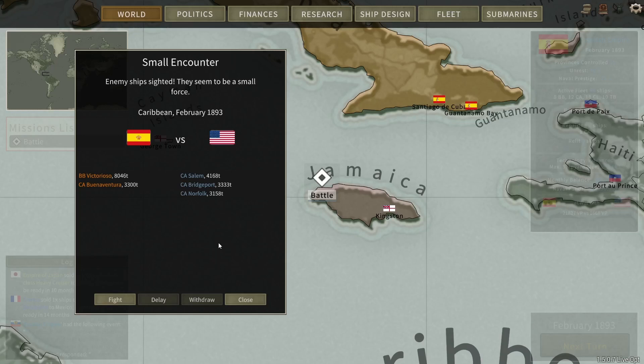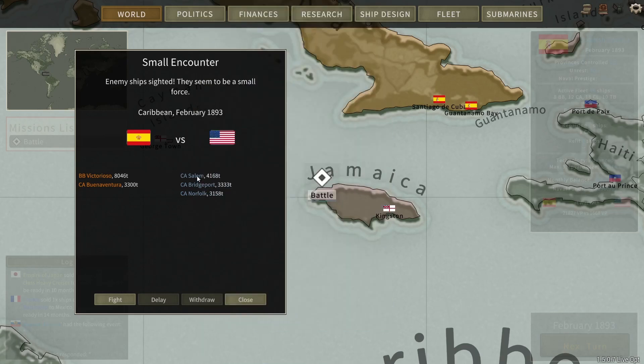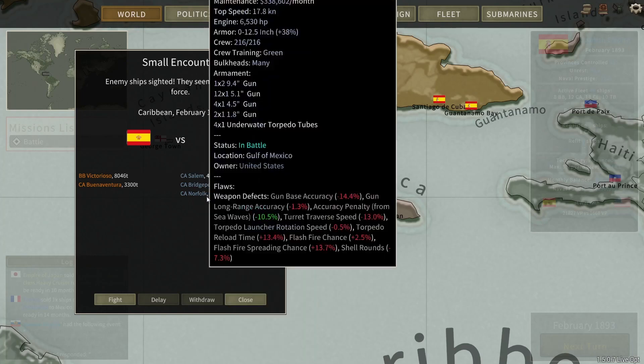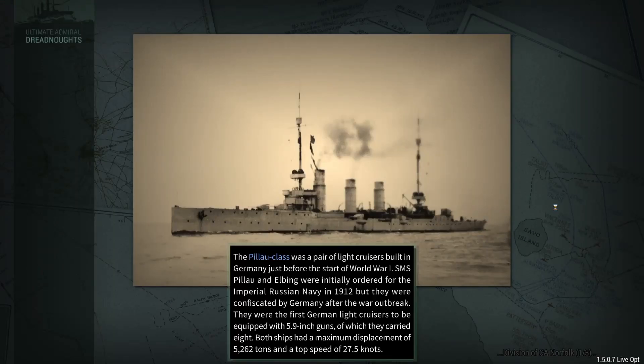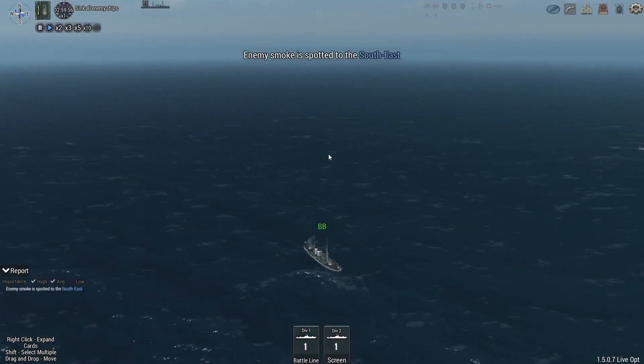Welcome back to part six of our Ultimate Admiral Dreadnoughts Spain campaign. Following on from the last one, we managed to sink a task force of some of the American cruisers. We've got another battle here with our famous Victorioso battleship against three of their armored cruisers. We'll jump straight in — there's almost a thousand ton difference between the lead ship of the Frederick class and the Norfolk, the Salem, and the Norfolk.